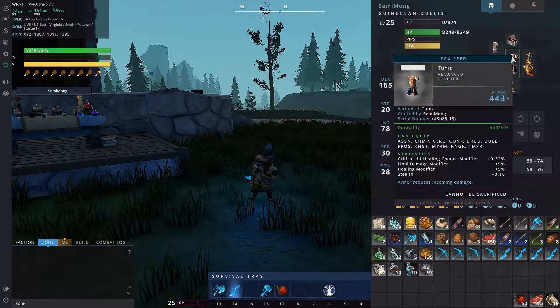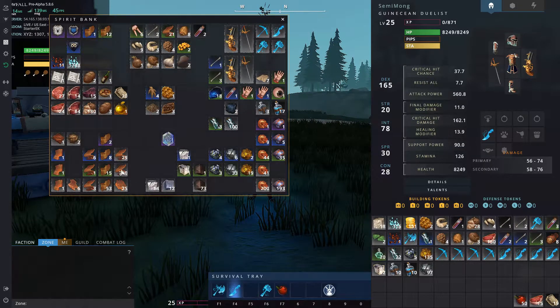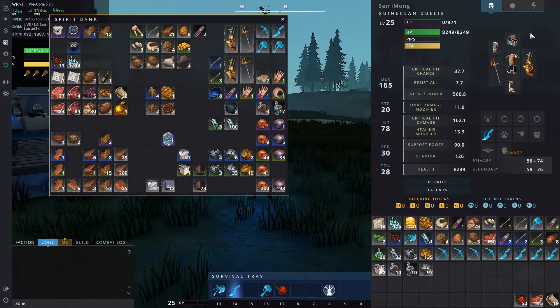The armor set is sort of messed up — we've got critical hit healing chance modifier and fire resistance, which is kind of stuff I don't really need. The foot pads are flawed so we couldn't experiment on them, so they're a bit lackluster. I've got enough leather to recreate another set but I think I've done it again and gotten leather that gives me the wrong statistics.